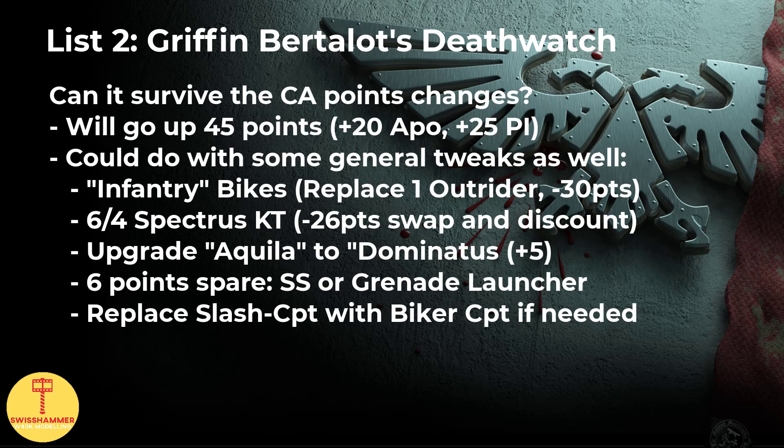With the upcoming points changes in mind, here is how I would go about improving it. The Chief Apothecary will go up 20 points, Plasma Inceptors will go up 25 points. I would replace one Outrider with an Intercessor to get the infantry bikes, dropping the list by 30 points. Furthermore, I would also exchange an Eliminator for an Infiltrator — another 26 points saved with the new points values. This leaves us with 11 spare points, more than enough to upgrade the Aquila Specialism to Dominators for 5 points more. With the remaining 6, he can buy a Storm Shield for one of the Company Vets, or take a Grenade Launcher on the Intercessors. Furthermore, I would also adjust the Librarian powers and think about redoing the Slash Cap if that hasn't been working well enough. Changing traits around or even switching to the Biker version might help. All in all, I think that this has the potential to do a lot better.